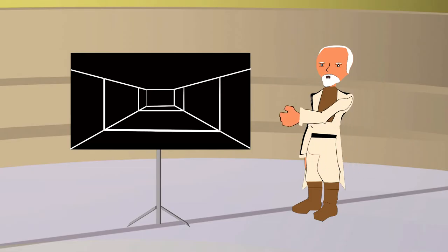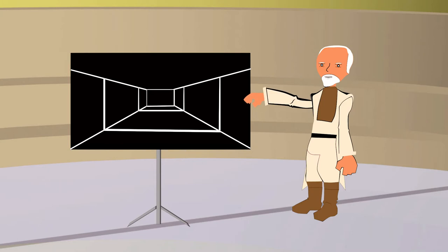An analysis of the plans provided by Princess Leia has demonstrated a weakness in the battle station, but the approach shall not be easy. You are required to maneuver straight down this trench and skim the surface to this point. It's a small thermal exhaust port right below the main port. The shaft leads directly into the reactor system.